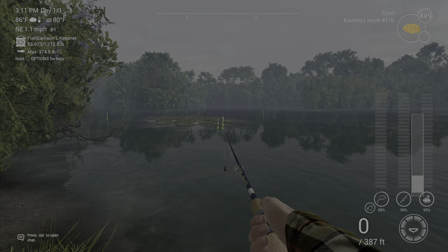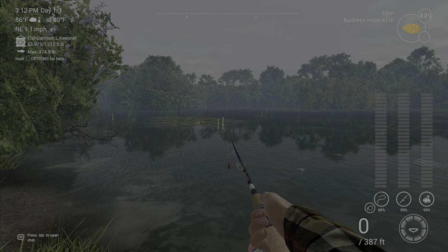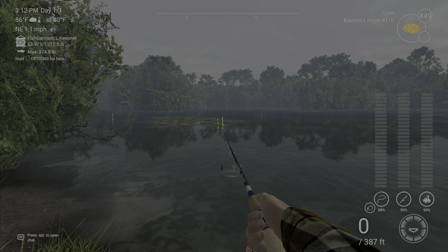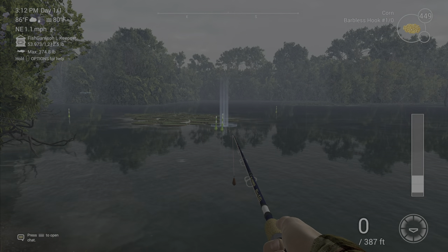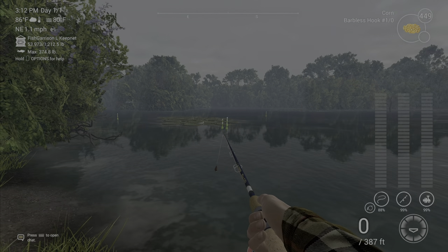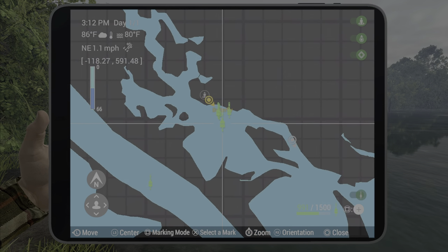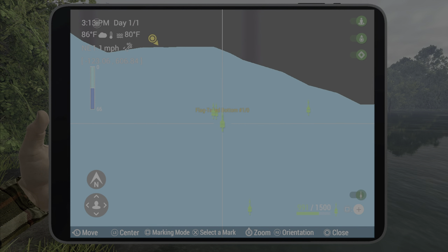You're gonna want to use corn on a size 1 or a 1 out hook — you can actually use blood worms too, but either a 1 or a 1 out is just fine. Cast right here in front of these guys. Just keep in mind you can catch a bunch of little uniques here in this little spot — one of my favorite spots.